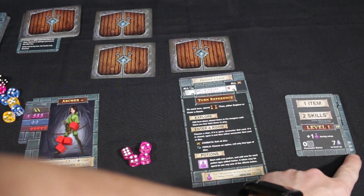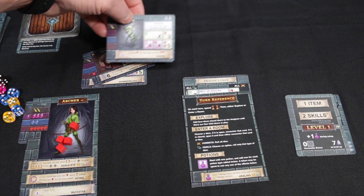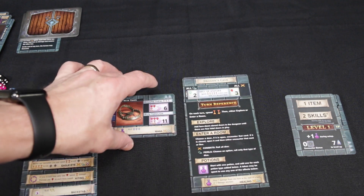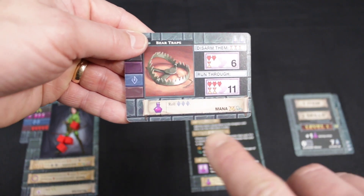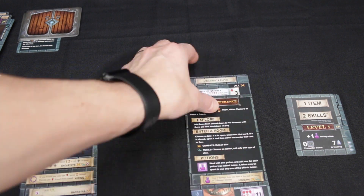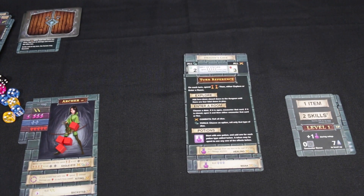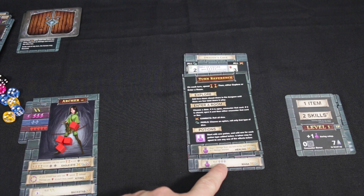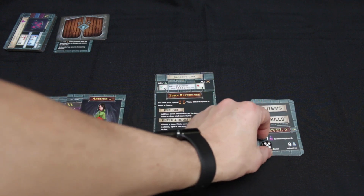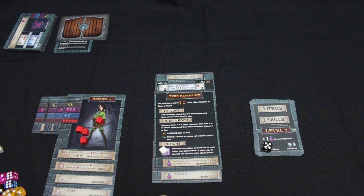You place XP under the level cards. We now have 3 XP and need 7 to level up. You continue through the dungeon defeating monsters and beasts. If you encounter a potion as an item, you place it under your turn reference card and it becomes a usable potion when you have a token there. We've managed to level up our hero — we're now a level 2 adventurer. For levelling up we gain a potion, and our hero is getting beefier with more item slots and skills.